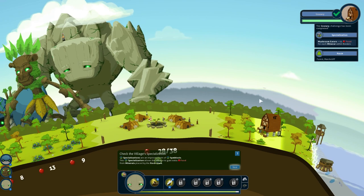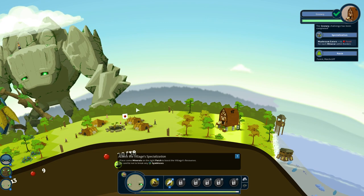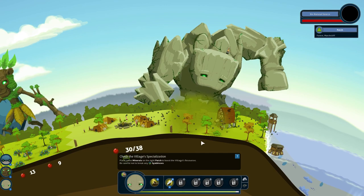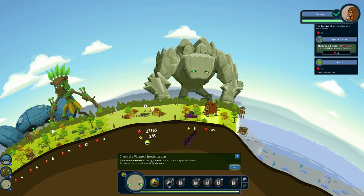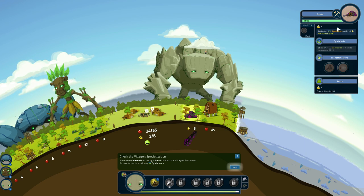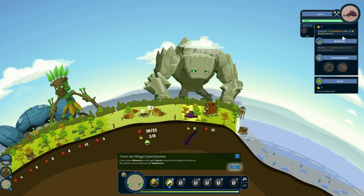It wants us to place some minerals on the right patch to boost the village's resources. So I'm going to take the rock giant and do precious minerals right next to the granary. Because of that specialization, we get an extra 15 food right here just because it has a mineral in the village borders. At the same time, this thing creates 8 wealth and activates a symbiosis of 10 extra wealth when it's in use — if I have 10 wealth in use, the symbiosis will activate, giving 10 extra wealth if it's next to an animal nest.